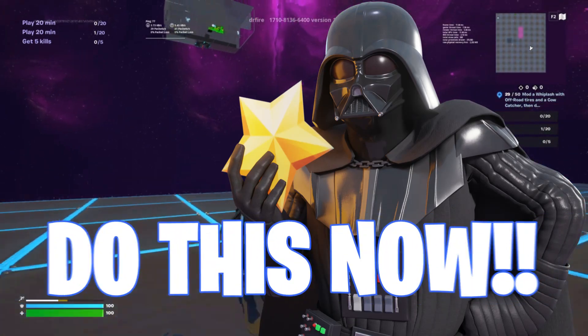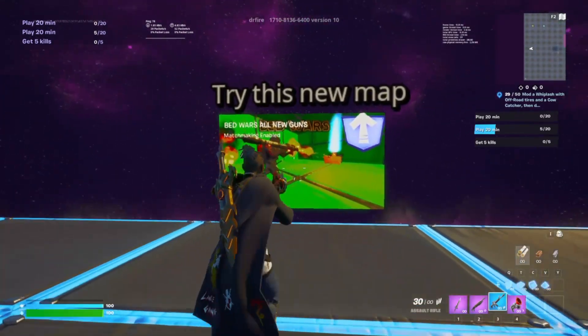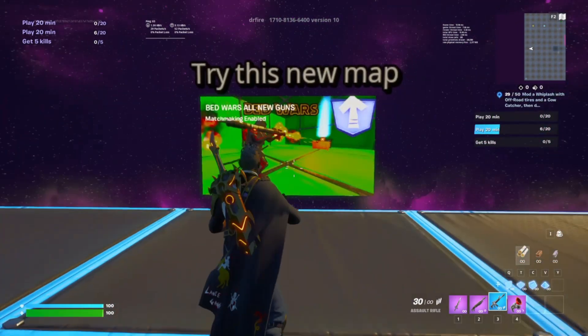You need to do this XP glitch before it gets patched. Use the Allen code at the top of the screen to get into this map. The first thing you want to do is come to this exact spot. We said try this new map and make sure you are the one at the phone booth.